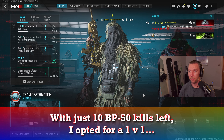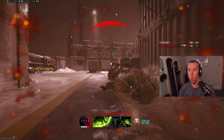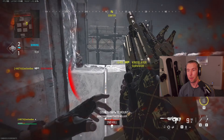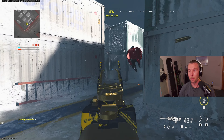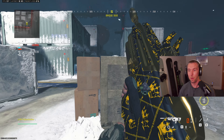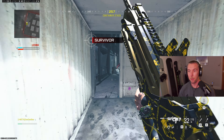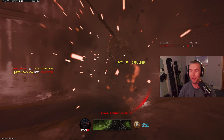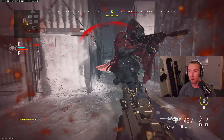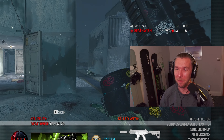Carnage, death wish — good luck, 1v1 me bro, he's a level 650! He goes for the jump every time. The hit reg on this server is dog.